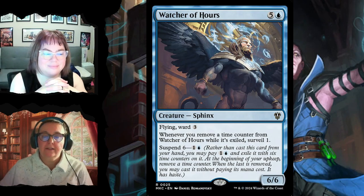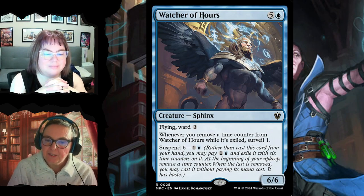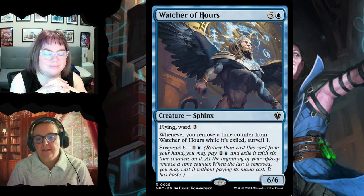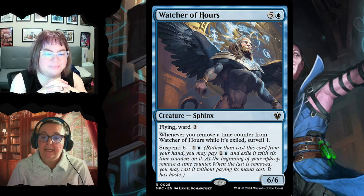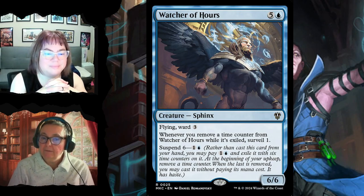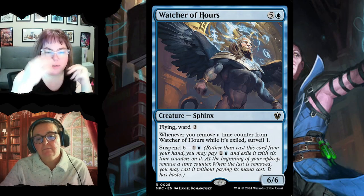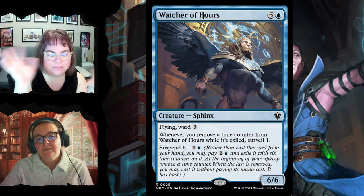Watcher of Hours is a 6/6 flying creature with ward three — hard for opponents to remove. Whenever you remove a time counter from it while it's exiled, you surveil one. You pay two to suspend it, exiling it with six time counters, and at the beginning of your upkeep one counter is removed. When the last one comes off, you cast it without paying its mana cost and it has haste — and it lets you surveil while waiting to be played.